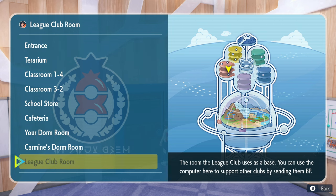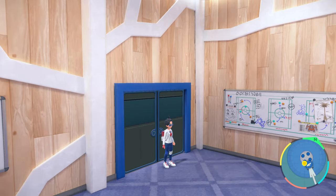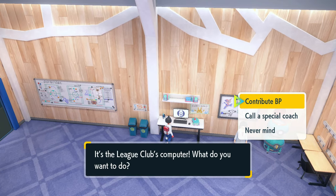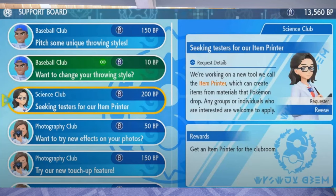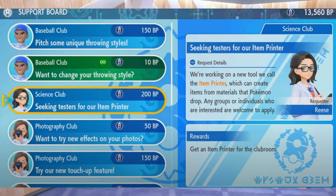First of all, you're going to want to go to the League Club Room. You will unlock access to it at a certain point while playing the story. Then you're going to want to go into the computer where it says 'Contribute BP.' There's going to be a task around 200 BP points, and completing it will basically unlock the item printer.